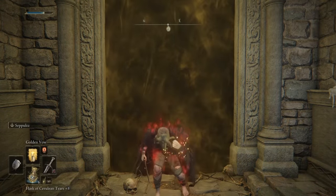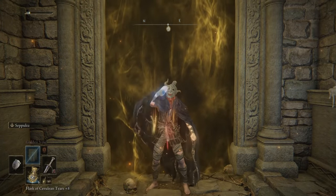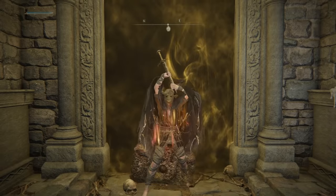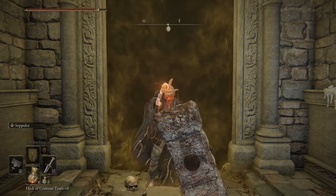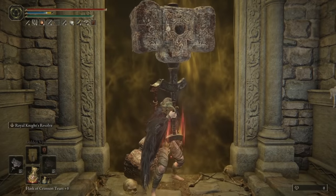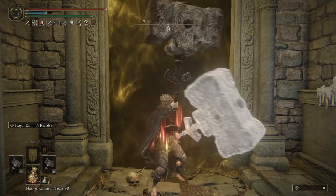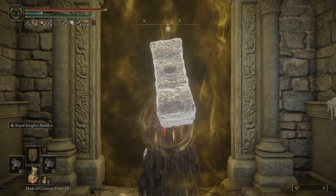How does this actually work? First, cast Golden Vow, then cast O Flame Grant Me Strength. Get your FP back, then use Seppuku to trigger the Lord of Blood's Exaltation, then heal up. Swap to your hammers, apply Royal Knight's Resolve on your left weapon first, then on the right one, and now you are ready.